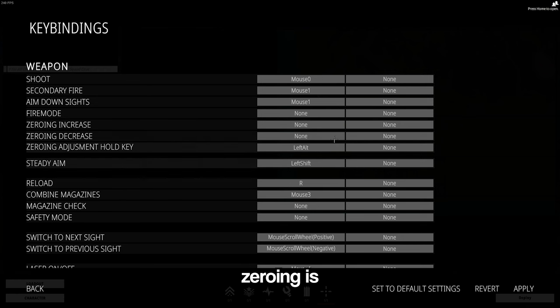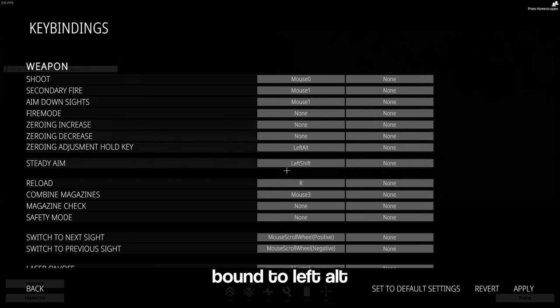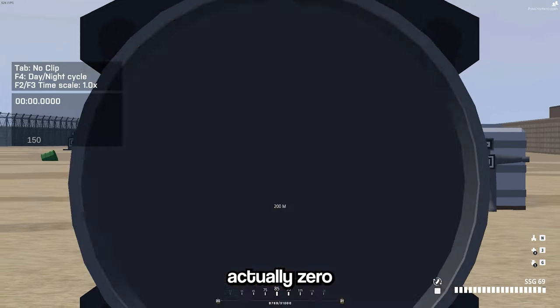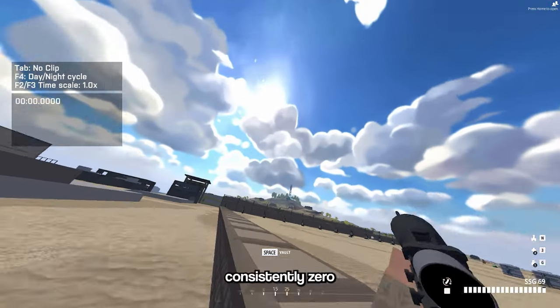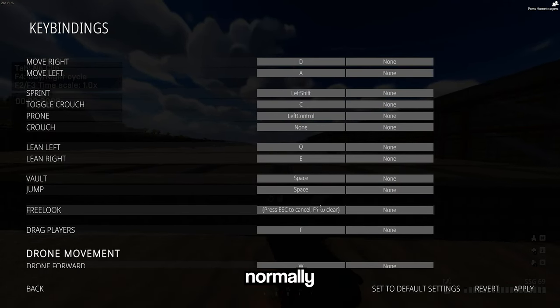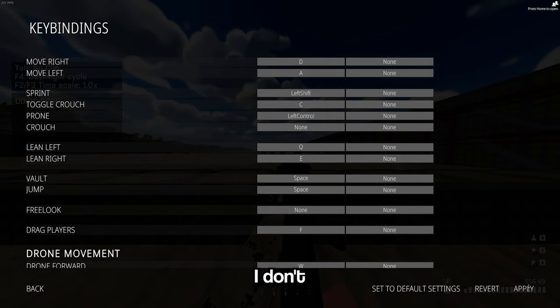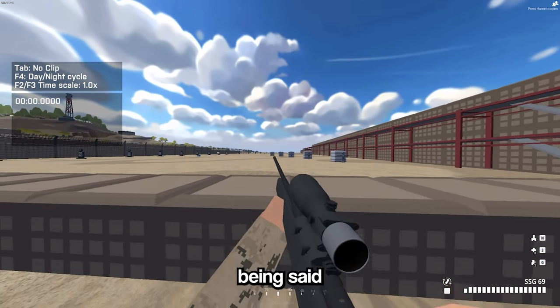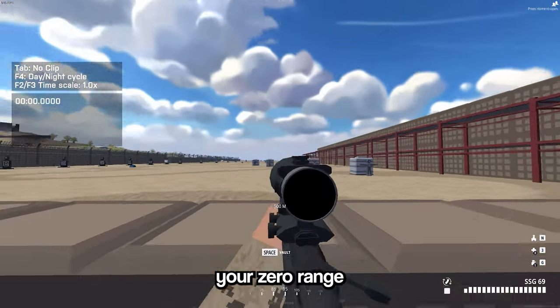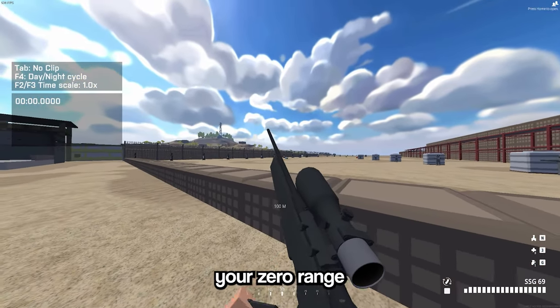Did you know that zeroing is actually default bound to left alt? While you ADS, if you hold down your left alt key and scroll, this will actually zero your weapon. If you're consistently sniping and zeroing your weapon, I recommend disabling the free look keybind — I rarely free look and don't think I've ever done it. Scrolling up increases your zero range while scrolling down decreases it.